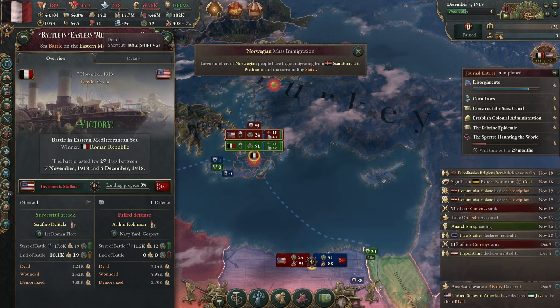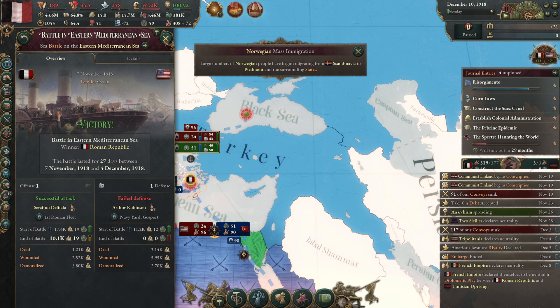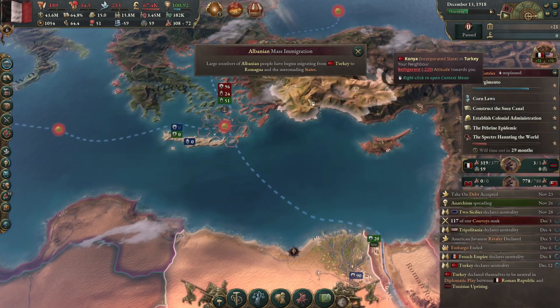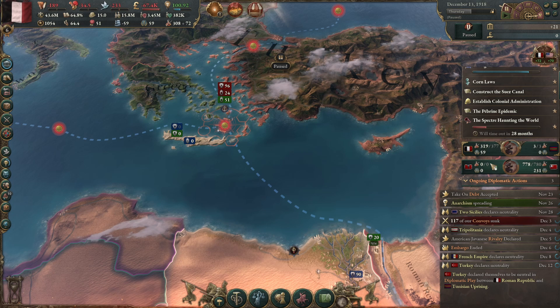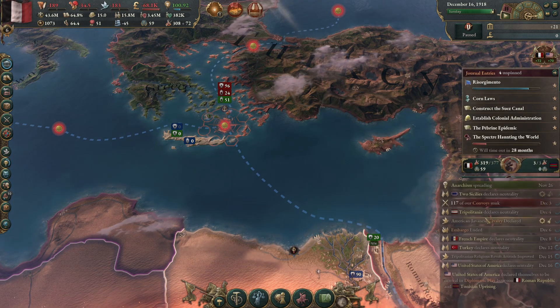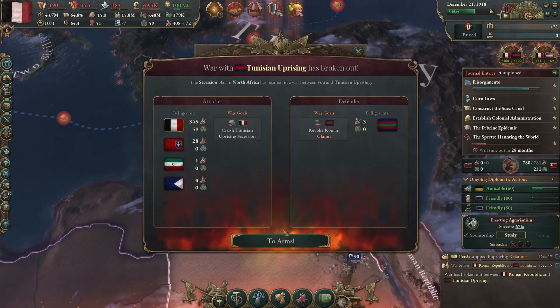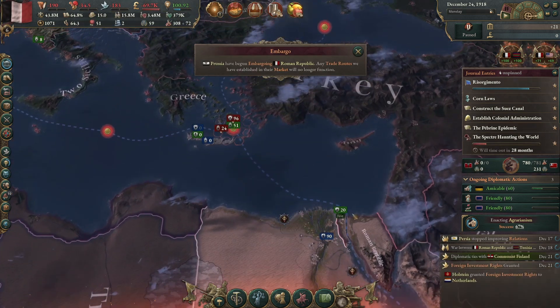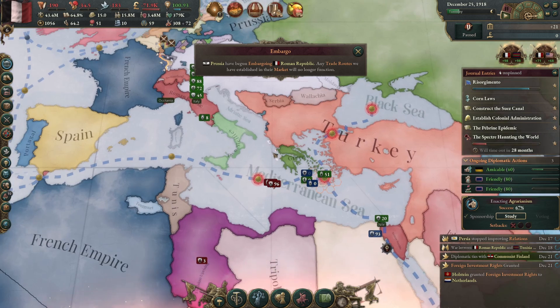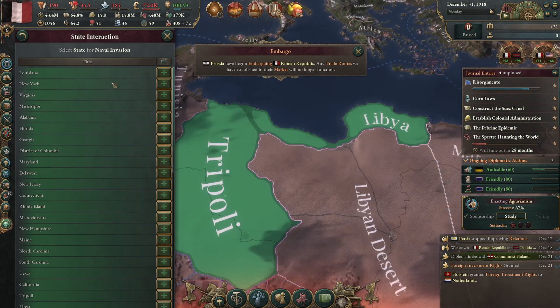We've just destroyed quite a large chunk — done some good damage to their fleet. Massive immigration kicking off. I'm not sure my budget will ever recover from this. Ginesium rising. Nano naval invasion.